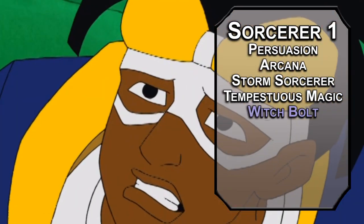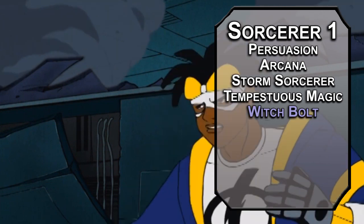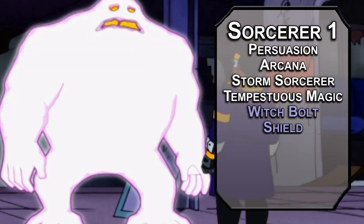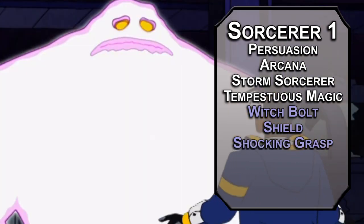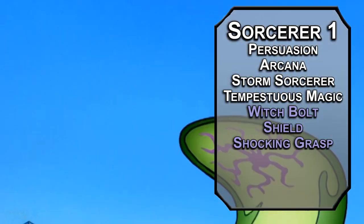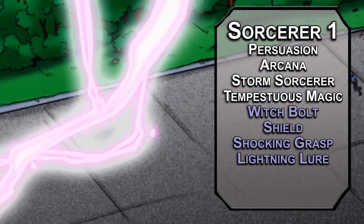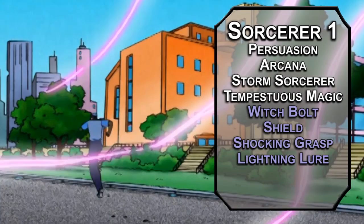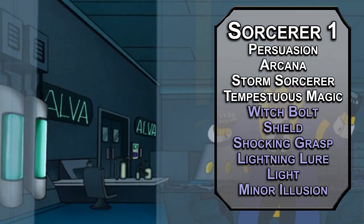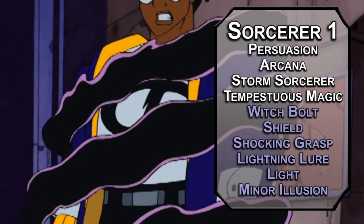For first level spells, Witch Bolt is a ranged spell attack that deals 1d12 lightning damage and stays up for a minute depending on your concentration, meaning you don't have to reroll the attack as long as you're within range. Shield is a good way to keep yourself from dying, adding 5 to your AC as a reaction — you don't really wear armor, you wear a jacket. Jackets aren't armor, even if they're cool. For your cantrips, Shocking Grasp is a nice taser punch that deals 1d8 lightning damage and prevents them from taking reactions for a round. Lightning Lure forces a strength save, pulling targets 10 feet closer and dealing 1d8 lightning damage if they fail. Light creates a light to help you see in the dark, and Minor Illusion creates a visual illusion that fits in a 5-foot cube.